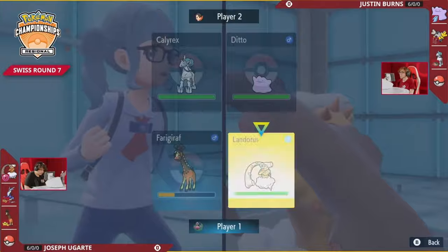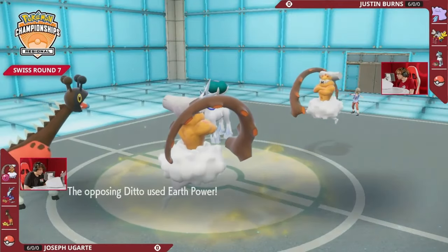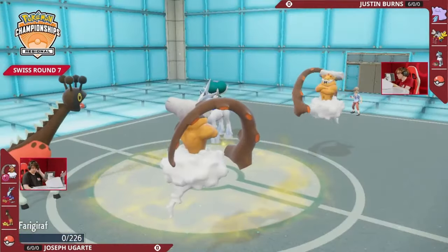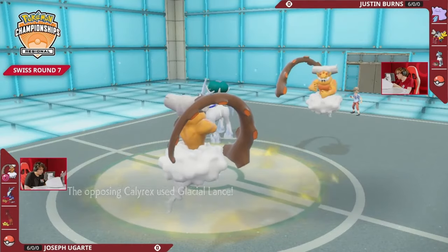Even if you want to try going for a powerful attack into the Calyrex, it could be super dangerous, so I'd like seeing a Protect kick it off. Landorus will Protect on Joe's side, but the Earth Power goes for Frigoraph again. We know Frigoraph cannot withstand that damage — the first KO of the series goes in Burns' favor.